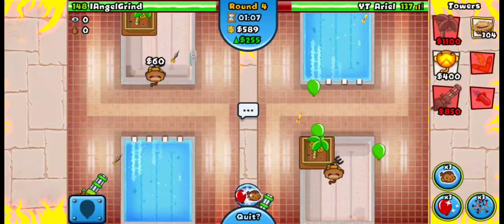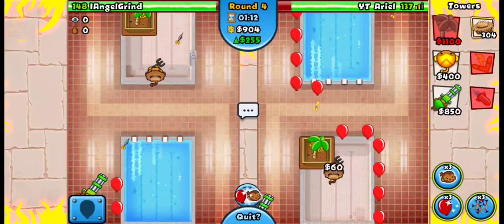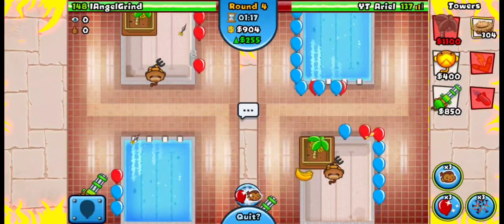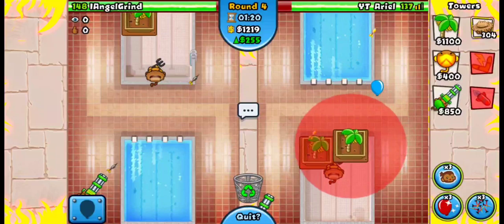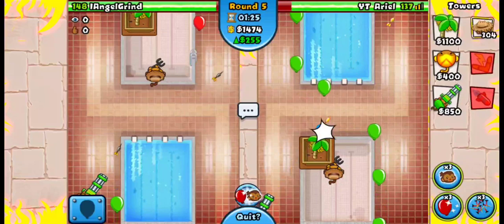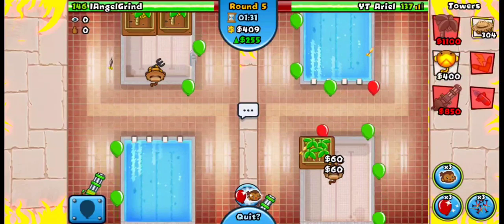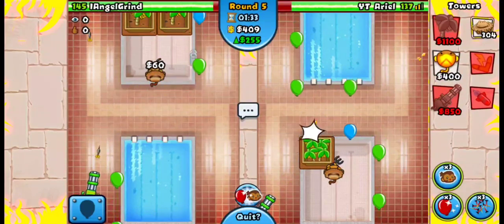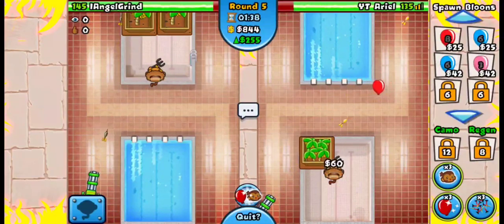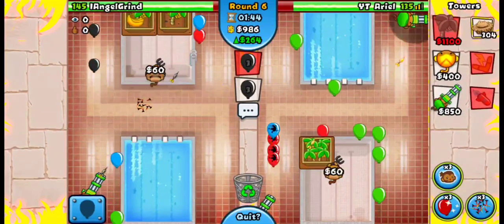We're into round four — no need to send pings, we got them. I'm getting my second farm, saving up for my plantation. I just got up my plantation in round six. It is a good round for rushing — I'm not going to send him greens quite yet, just sending some balloons to force another dartling.